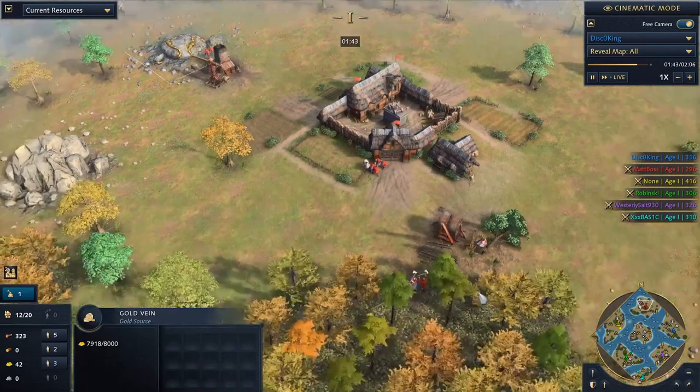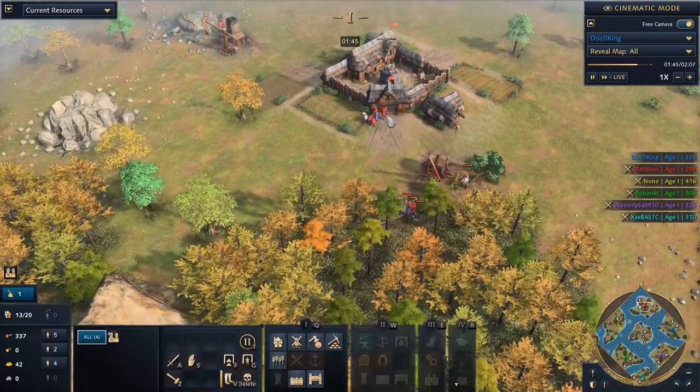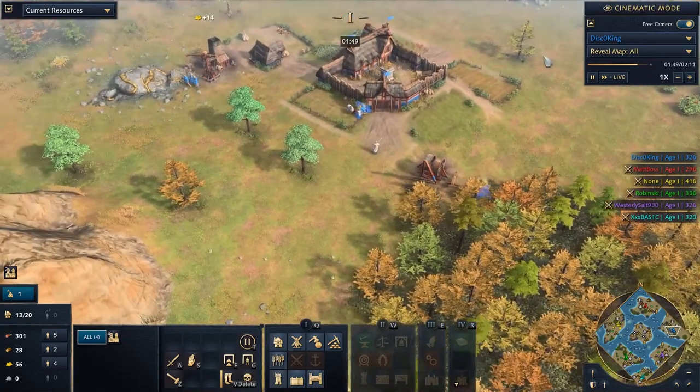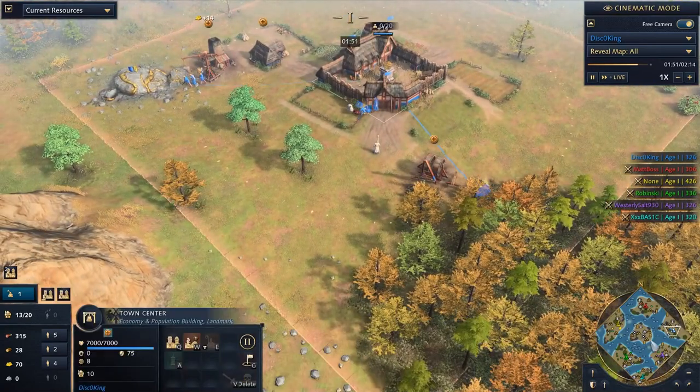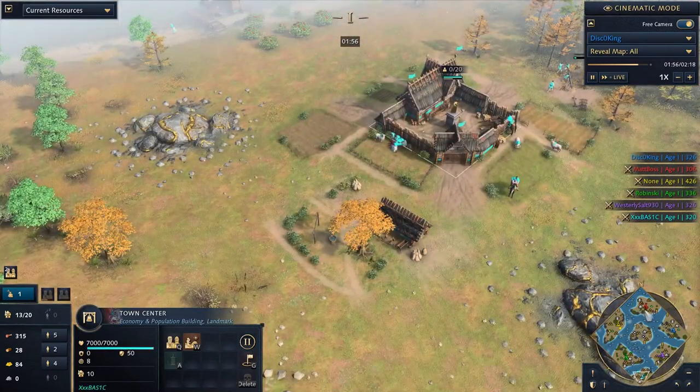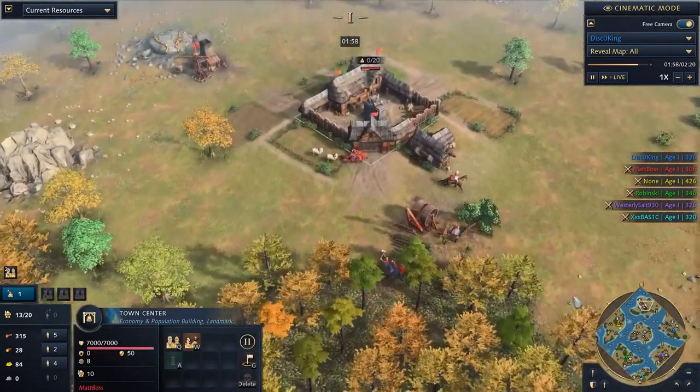Everybody with pretty standard openings. Obviously you're going to be hitting lumber, getting the Prelates, motivating the lumber workers, getting those ecos going. A lot of Holy Roman players — I think we have three in total. So of the six, one, two, three Holy Romans, and then we have a Rus, and we have a French.